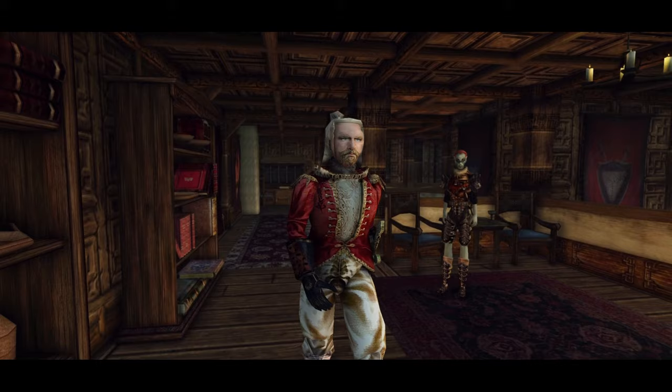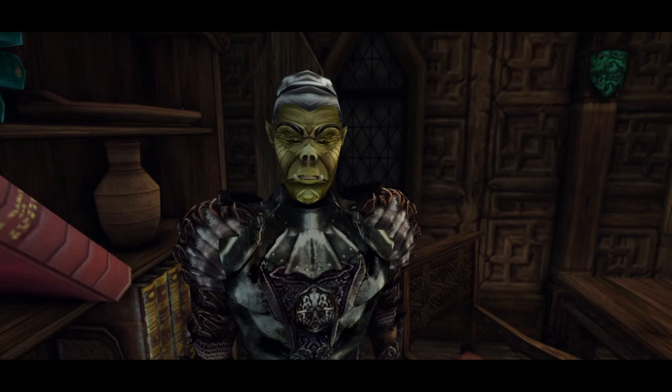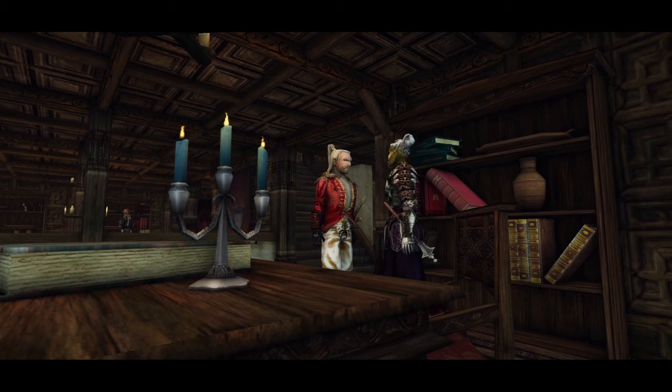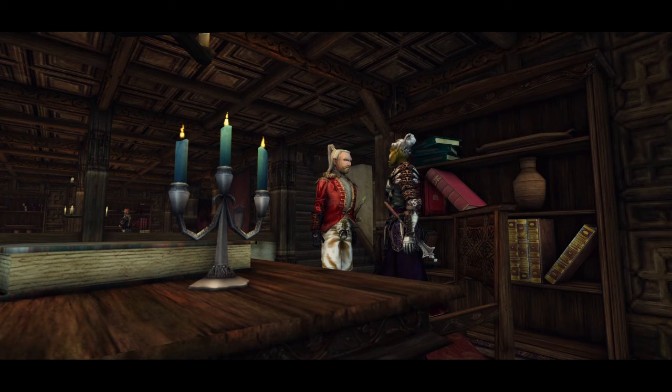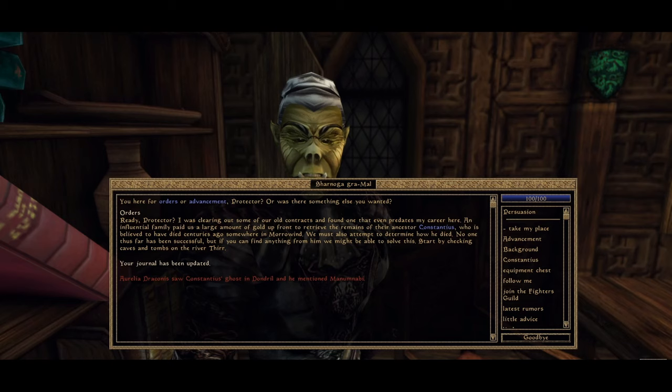The quest for Constantius isn't available until we rise in ranks. Upon reaching the rank of Swordsman, we are finally able to receive orders directly from Sharnoga Gramal, an aged Orc crusader and guardian of the Fighter's Guild. She's been going through some old cases, and her main questline concerns the mysterious disappearance of a legendary hero, Constantius. Old and wizened Sharnoga spends her days reading books and became fascinated with this long-lost hero who, according to legend, disappeared somewhere in Morrowind. She says: 'I was clearing out some of our old contracts and found one that predates even my career here. An influential family paid us a large amount of gold up front to retrieve the remains of their ancestor Constantius, who is believed to have died centuries ago somewhere in Morrowind. We must also attempt to determine how he died. Start by checking caves and tombs on the river Tyr.'